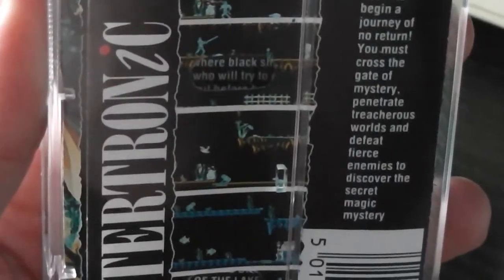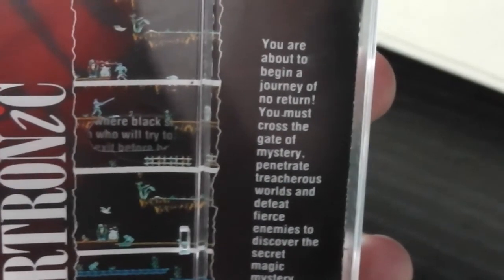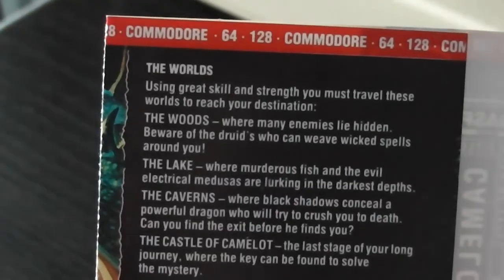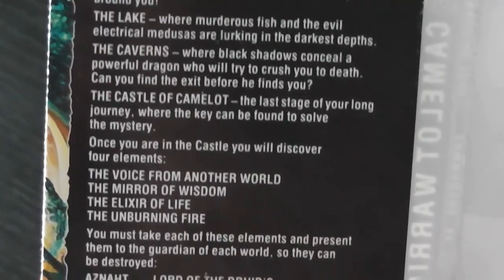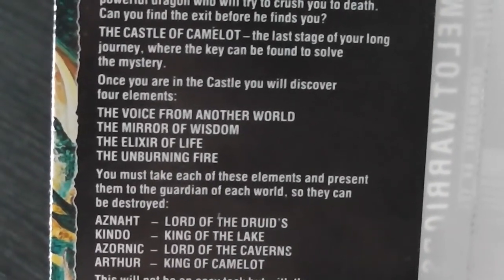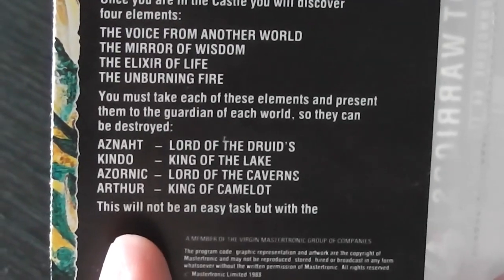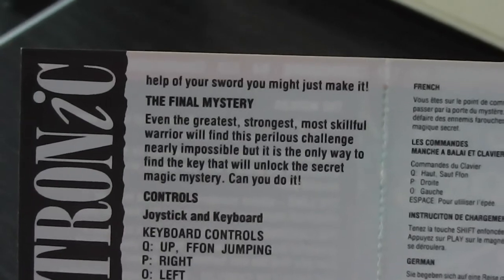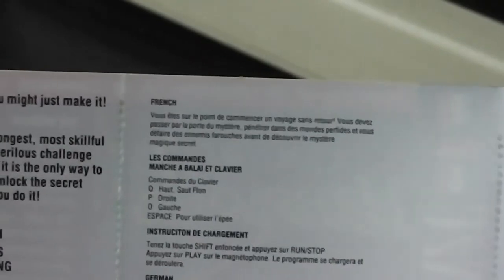Camelot Warriors is written on the spine as you'd expect, and on the back are lots of screenshots that look kind of reminiscent of Ghosts 'n Goblins. The blurb says you're about to begin a journey of no return — you must cross the gate of mystery, penetrate treacherous worlds and defeat fierce enemies to discover the secret magic mystery. It tells you about the worlds you'll travel through: the woods, the lake, the caverns and the castle of Camelot. Once in the castle you'll discover elements you must present to the guardian of each world to destroy them. There are also controls, loading instructions and some brief foreign language instructions.